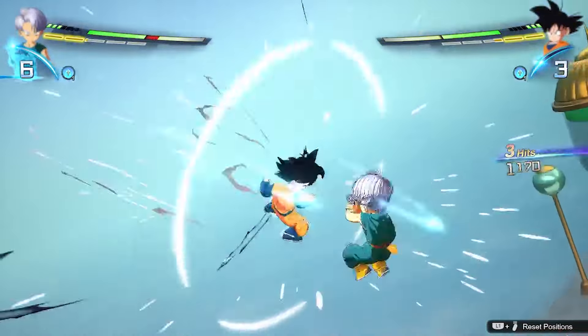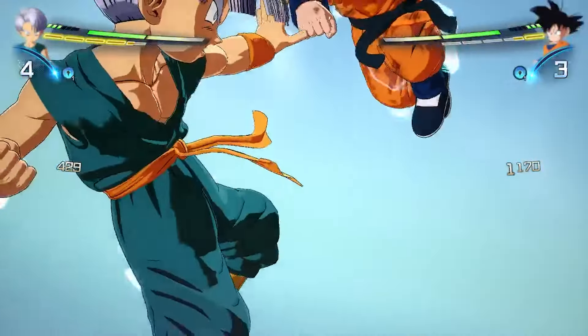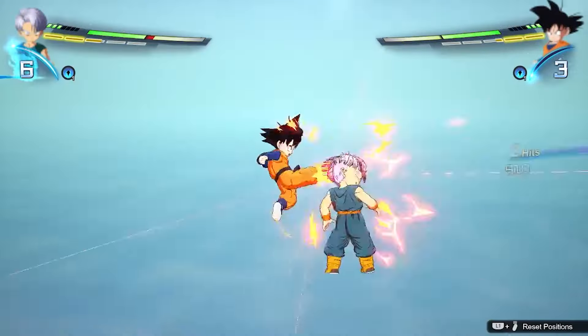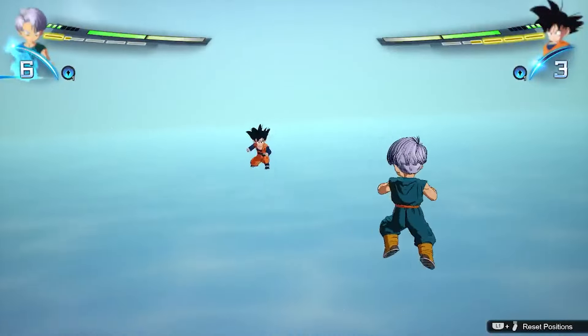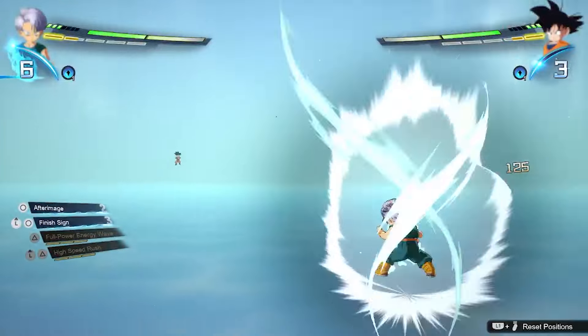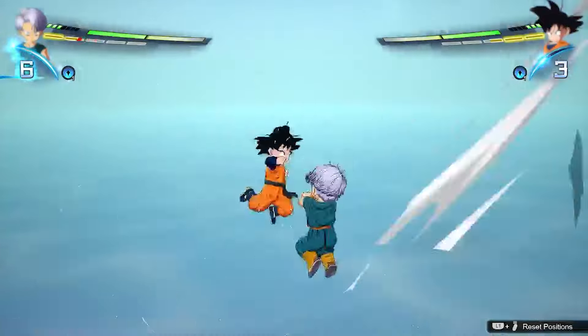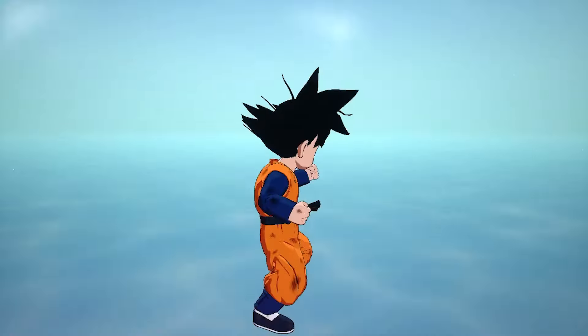If you're looking to stop a revenge counter user, you can also use Super Perception, as well as Z-Countering their counter to continue your own combo. Paying close attention to your opponent's patterns will allow you to notice trends in their movements and easily Z-Counter out of all of their attacks, as well as knowing when to use your spot dodge and block supers, giving you a remarkable edge against your enemy.